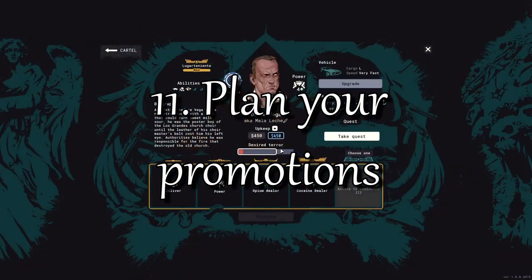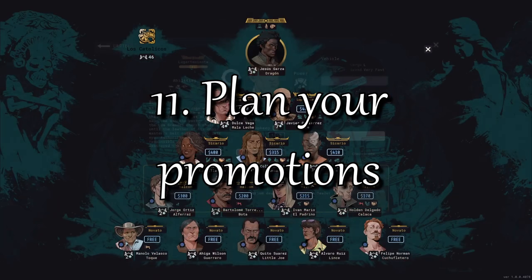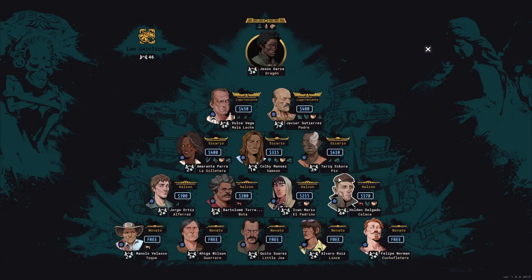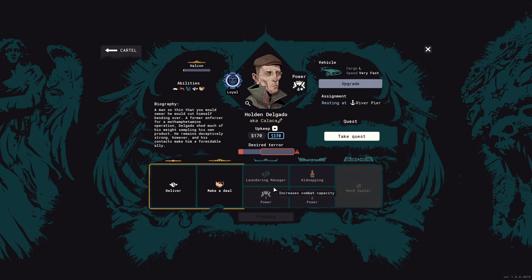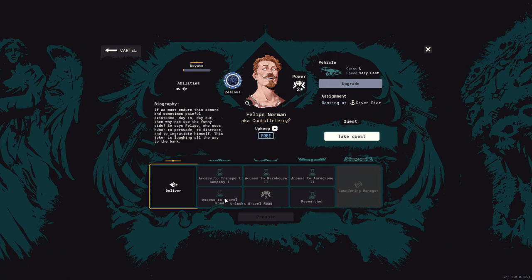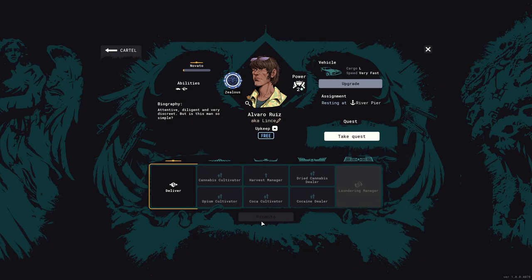You're going to recruit a lot of people to your gang, but don't just promote willy-nilly because you can only have so many people at each level. Each lieutenant has abilities that they'll gain on promotion, so think about which of these abilities are useful to your gang and decide on a limit on how far you want to promote them. Only promote those who will bring you new abilities and skills. If you run out of spaces at a rank, you can always send someone to prison to free up a slot.